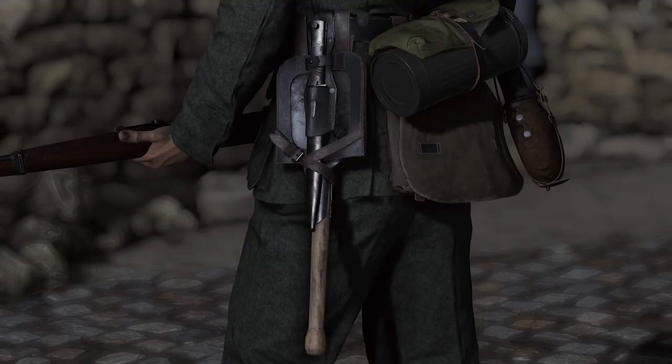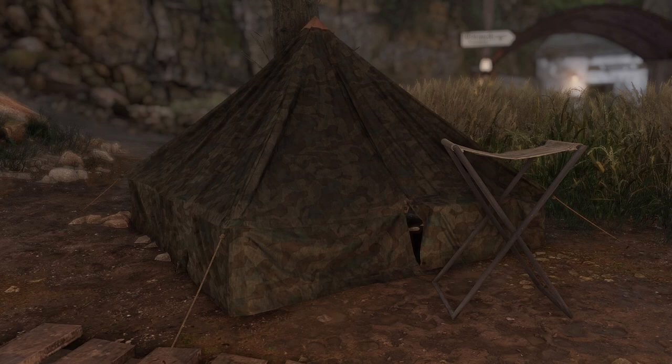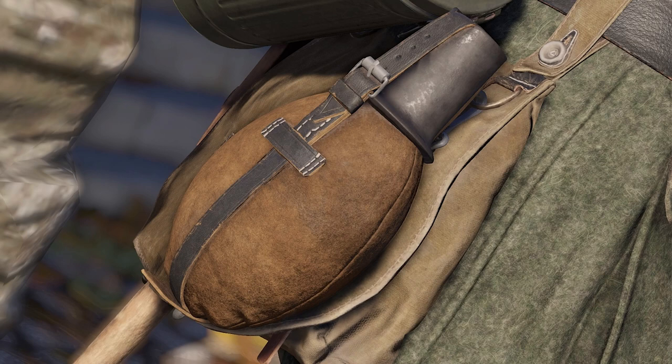The shovels are accurately depicted and worn backwards from regulation, which is correct as this would stop the handle from banging against the leg. The inclusion of binoculars is also great to see. We can also see Zeltbahn quarters, which were ponchos that could be combined in fours to make tents — they aren't seen being worn in game but they are seen as tents; it would have been nice to see them worn in rainy levels like Conqueror or Guernsey. These mess tins are seen on soldiers and are an accurate inclusion, although by this point in the war it would be more accurate to have them in olive drab as opposed to field grey. The canteens soldiers carry are also accurate and are worn on the bread bag, which is also accurately seen in game.